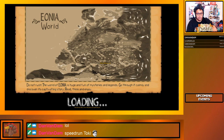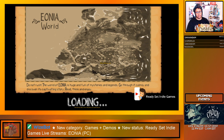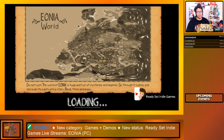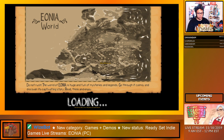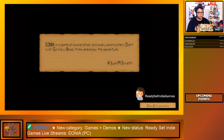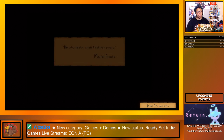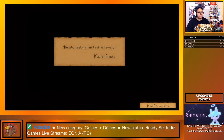This is Eonia — it is available on Steam for the lovely price of $11.99. The game is actually in early access. It's a first-person puzzle walking sim, so we're going to play this for the remainder of the stream and then go from there. Eonia is a game of exploration, and they ask you not to rush it — he who seeks shall find his reward.